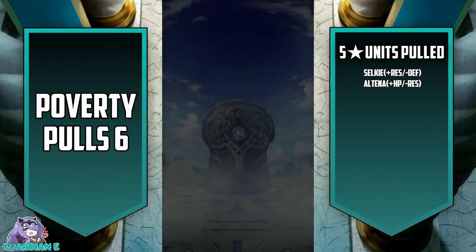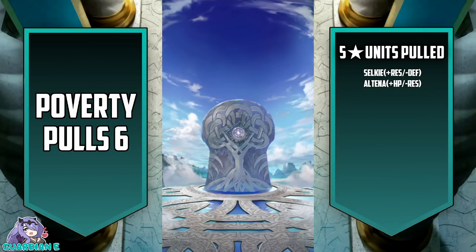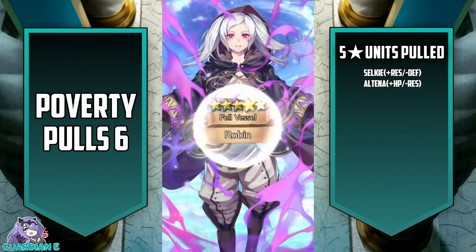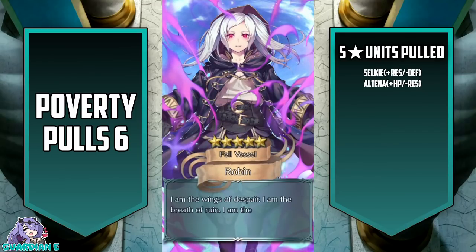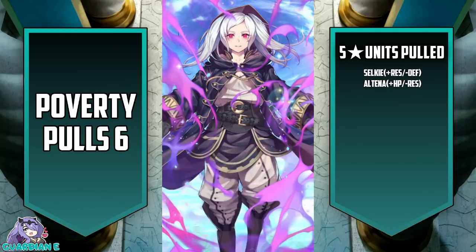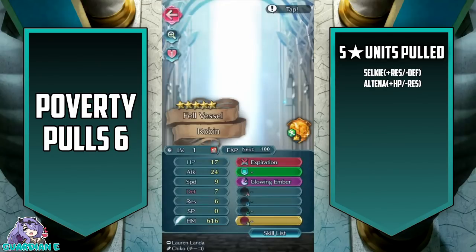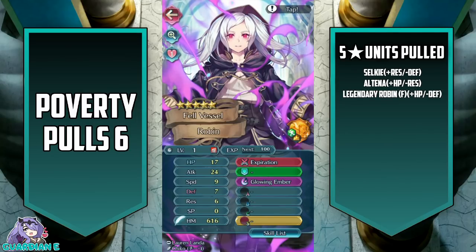One last chance. Do I pull on the reds? The reds have some decent fodder, I guess. Oh wow! We are going to get a Legendary Hero - we are going to come away with a five-star! It's going to be Grima. I think I have her at plus zero - I don't think I have a single merge for her. So that's pretty cool. Female Grima - she's actually not bad. For such an old Legendary Hero, she's actually decent at high merges. Her stat line is very balanced, and characters with balanced stat lines tend to take the most advantage out of merges. Plus HP, minus defense. That's alright.